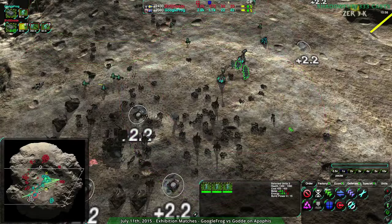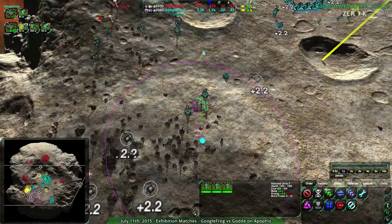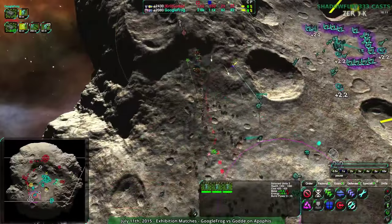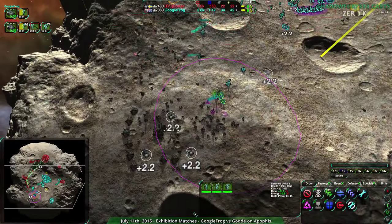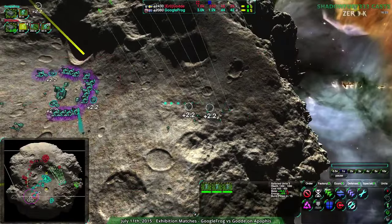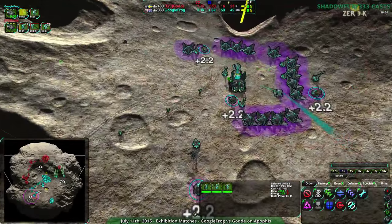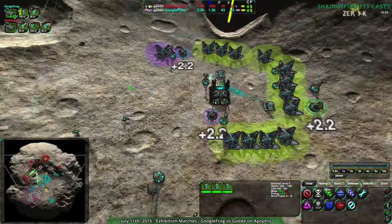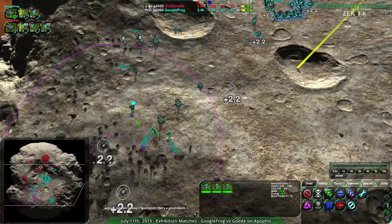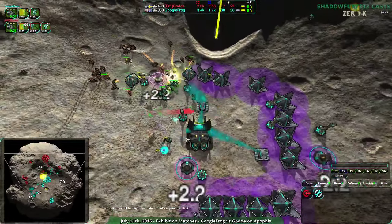These Conjurers just need to reclaim everything. They have the energy and 30 metal coming in. Googlefrog forcing Gorda back just enough and distracting on the other side as Gorda tries to take more static economy. Googlefrog held the center this entire time — that's another 4.5 metal per second they've had this whole game. Now going for triple economy. They took the reclaim field, and that's basically what's going to give them the game.